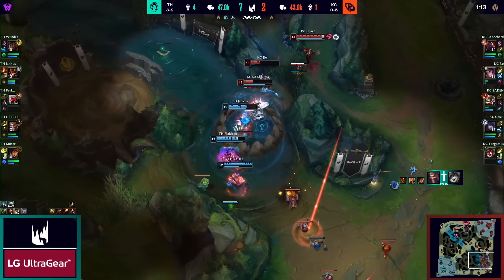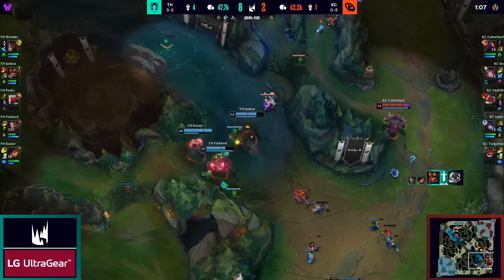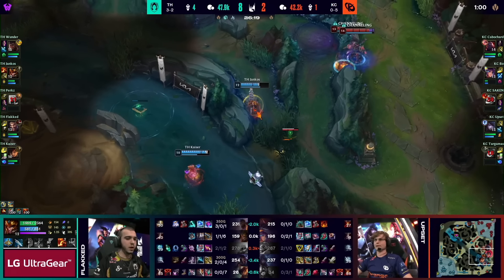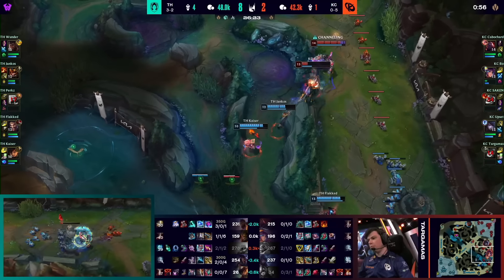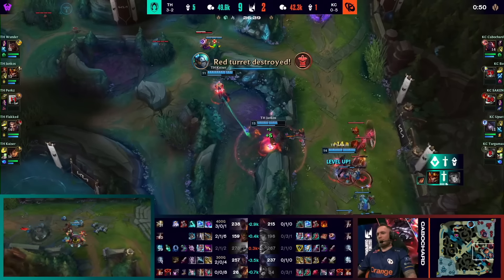Yankos looking to keep this one going. Upset about to swap off — the worst possible guns for the exchange, there is no fight to be had here. But there's a turret to be taken on the topside. The entire time this is going on, Wunder has just pushed into that top lane — he's gonna get a turret for himself. Yankos — can he try and delay a little bit here, maybe look for more? Decimating smash — the smite comes through. Bo is down. Wunder continues the push on the topside.